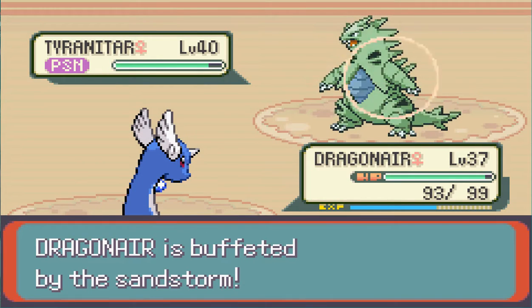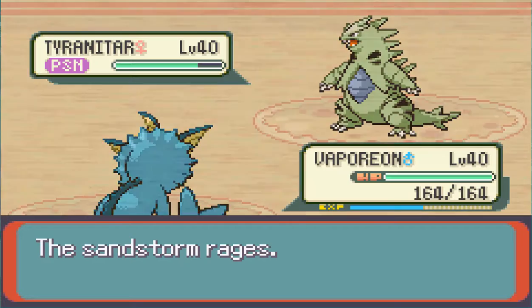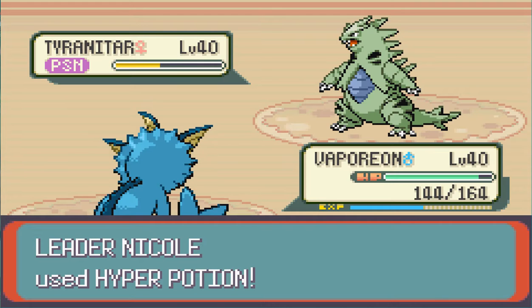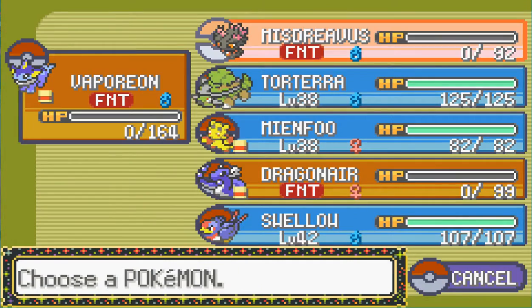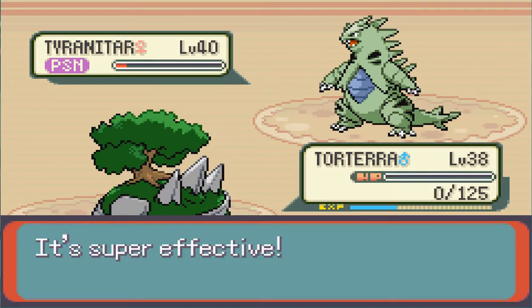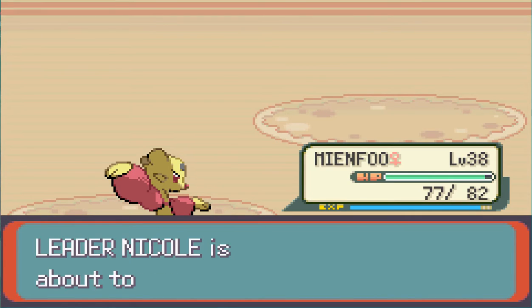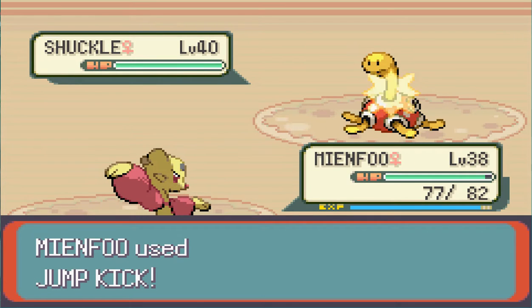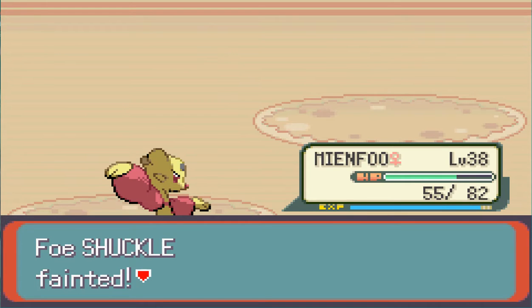Vaporeon - Ice Beam. Is Ice Beam even super effective? No, it's not even super effective. And you're dead. Earthquake - never mind. The poison killed it. A Shuckle. I'll use Jump Kick. Jump Kick. And it's dead. Meinfoo proving its worth, looking like Mickey Mouse. Rhyperior - we're gonna stay in and revive Vaporeon. Should I do a max revive or regular? Regular revive on Vaporeon.